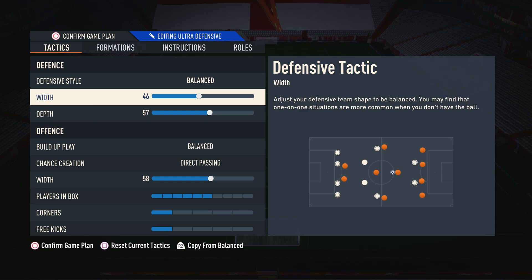Moving on to the defensive width, I currently have this on 46. This is so we can primarily defend those central areas, as it is important to block off the central areas of the pitch. But at the same time, we still have that natural bit of coverage of the wings. So when somebody does try and make a wide play against us, we are able to cover those areas — primarily narrow, but with natural width to cover the wings.